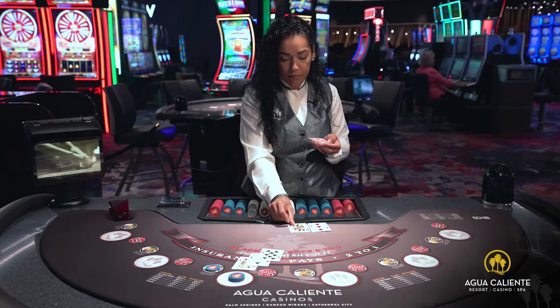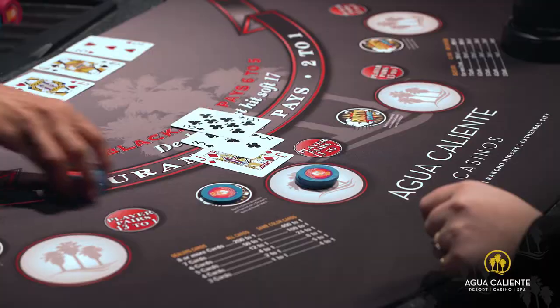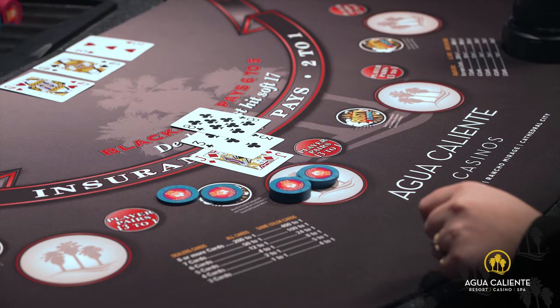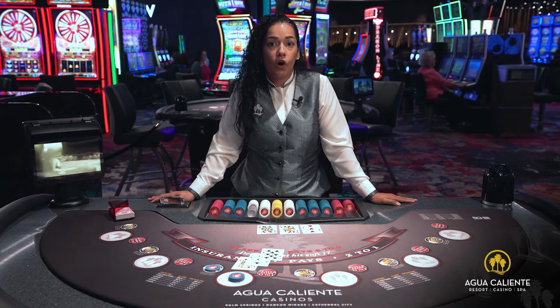The dealer proceeds to flip the card over. 13 hits the card, 23 — going over. We proceed to pay the buster bet and the original bet. Just so you know, the dealer has to hit up to hard 17.